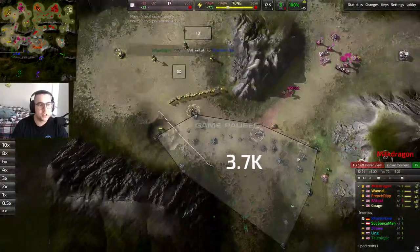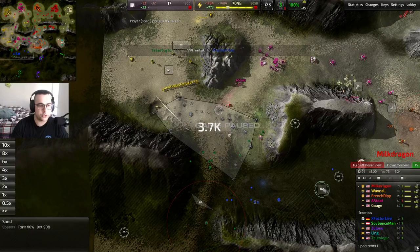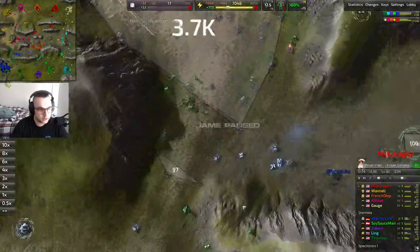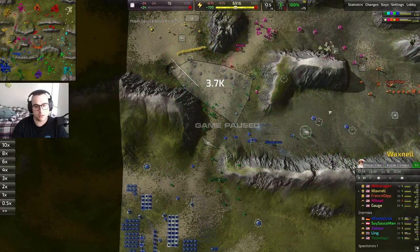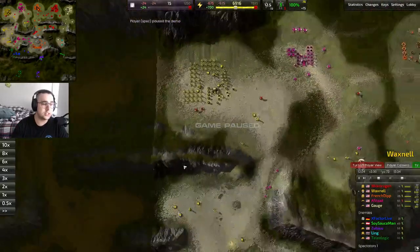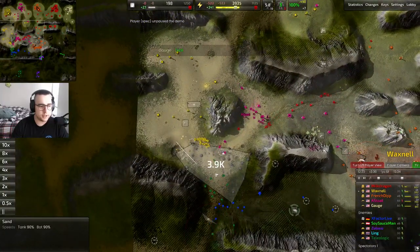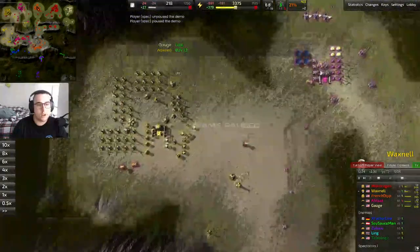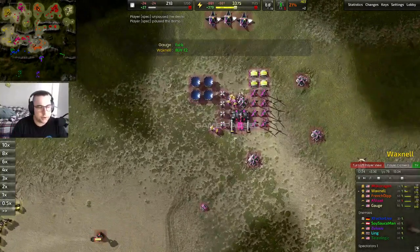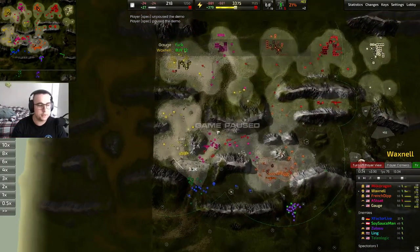He's afraid to push out because he doesn't know what I have. He sees units and a threat, and he's being contained. I'm trying to use this time to tech. I don't want to hard-commit to teching because this is too small a map to just build T2 structures all day — I want to get an advantage as fast as humanly possible. I actually try to help my team by giving a con to this guy and saying 'buy T2,' but he doesn't end up paying for it.